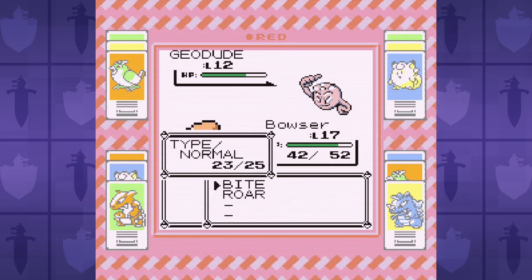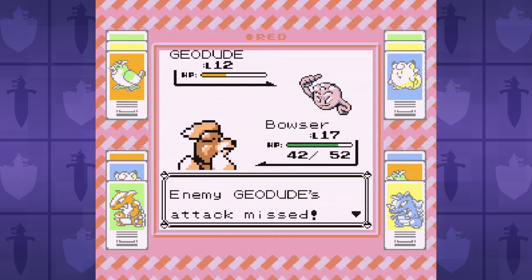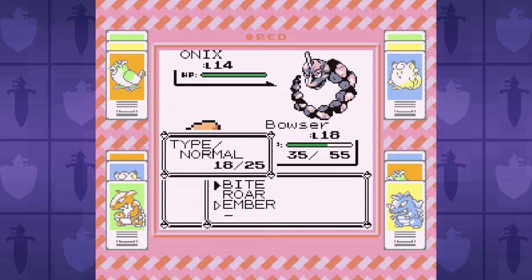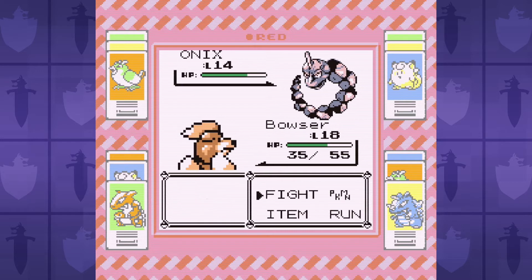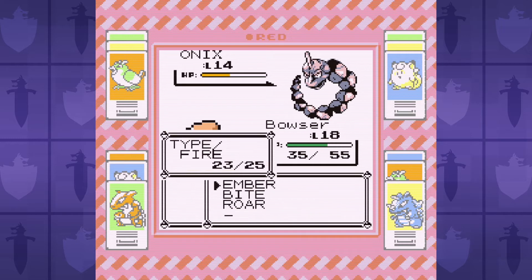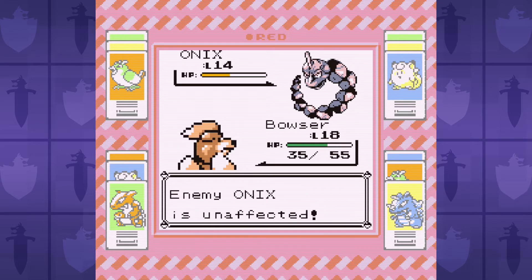We get obliterated until we train Growlithe up to level 17, and I leave just enough experience so that when we knock out Geodude, we'll hit level 18 and learn Ember. After that, our decent special stat slams Brock's Onix, and this battle becomes incredibly easy since his Pokemon have really awful special.